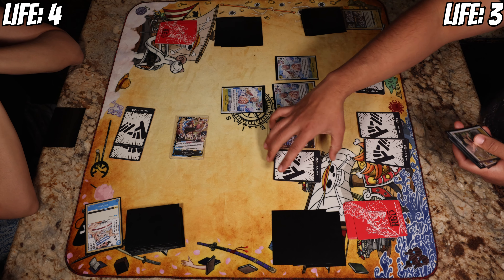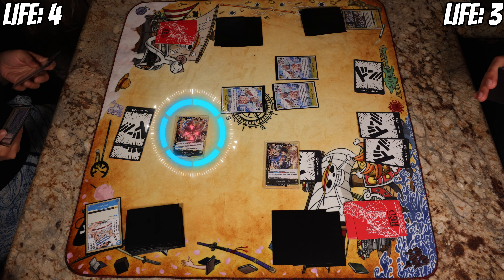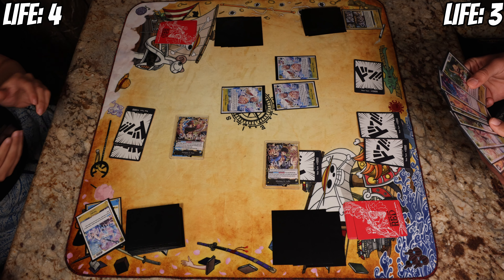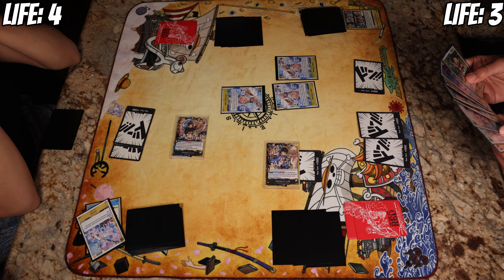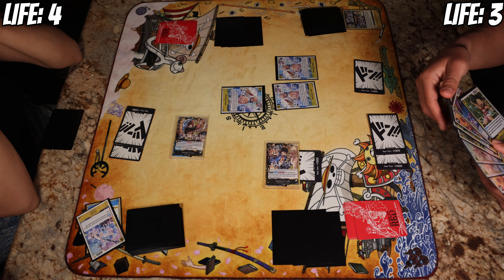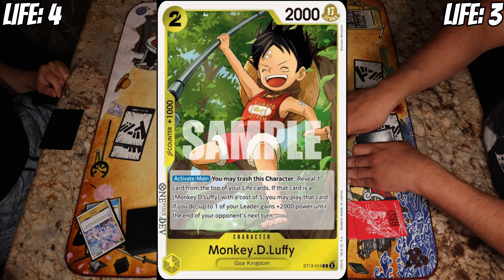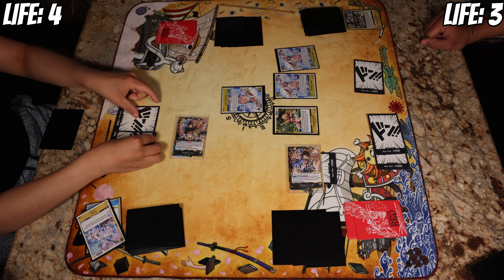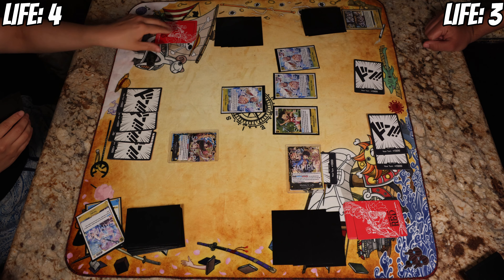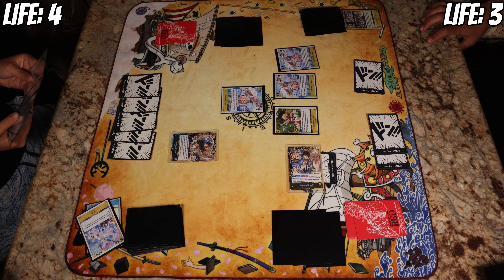I ended up just attaching and attacking — six thousand to Sabo to Ace. I don't want to take that life so I'm for sure gonna counter, plus two thousand making myself seven thousand. I didn't want to take it — easy defensive counter. I had two, so I brought out the mini Monkey D. Luffy. I had nothing else so I was like, let's leave him out there, maybe he can do something.